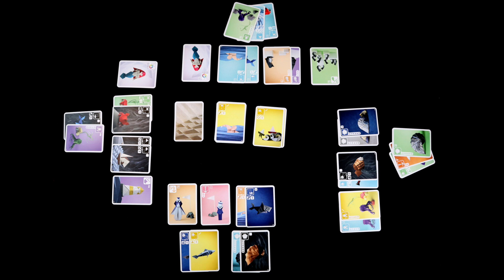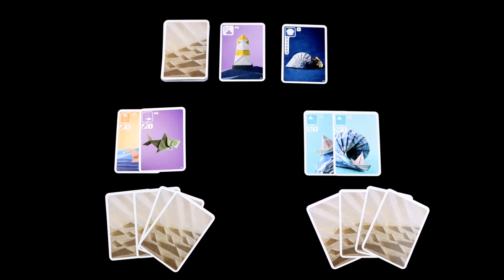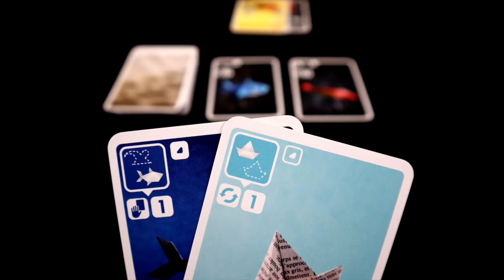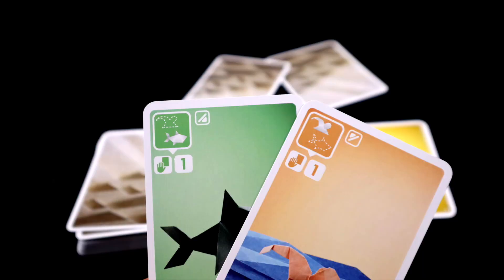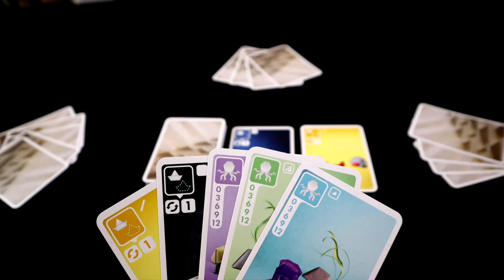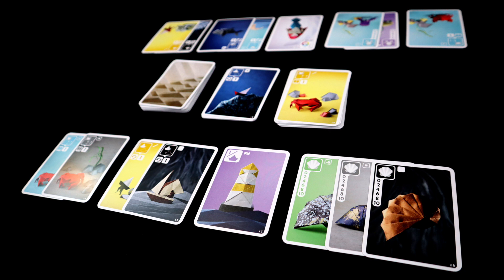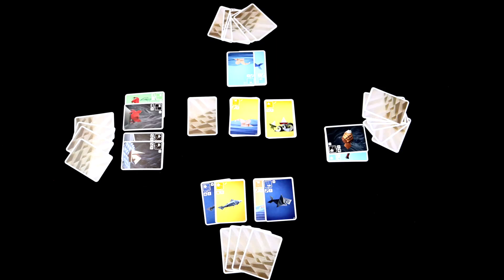Sea Salt and Paper works for two to four players, and it works great at all player counts. At two, it's easy to keep track of what your opponent's grabbing from the discard pile, so it becomes very cat and mouse, and the Shark Swimmer cards are almost must-takes. At higher counts, those Shark Swimmer combos do a good job of reining in the leader, and calling last chance gets a bit more stressful as there are more people who could beat your score. Game time also stays pretty constant, as the target score changes from 40 points at two players, to 35 at three, and only 30 at four.